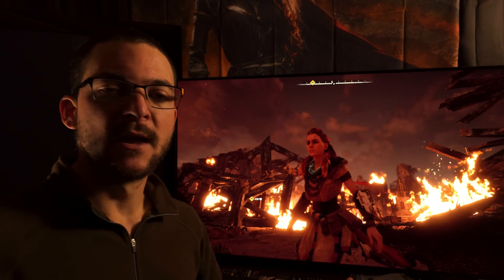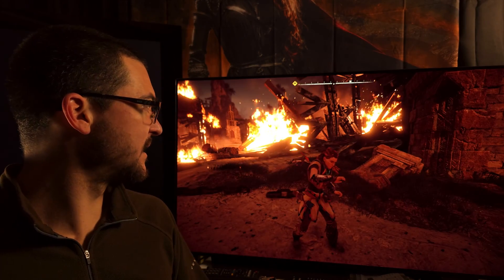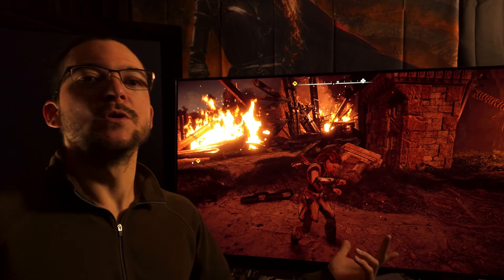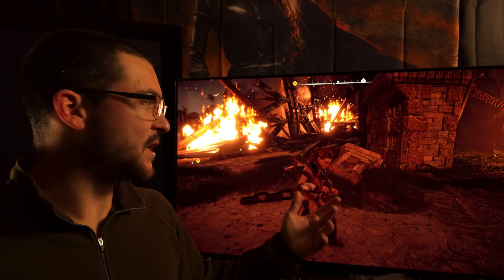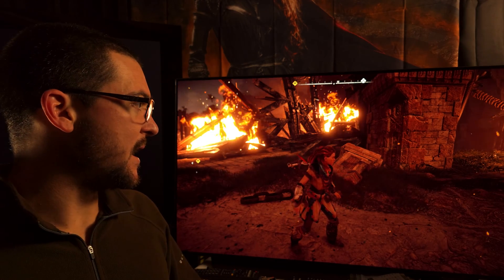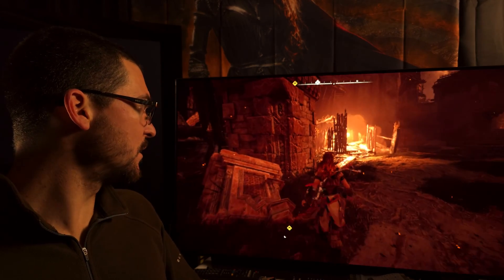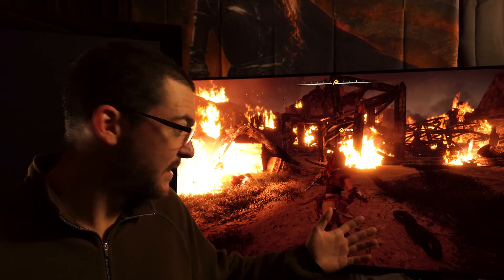For example, Horizon Zero Dawn is sRGB, and you can clearly see it. If you use that ICC profile I shared, it's going to look too dark — you'll be crushing details in the dark areas. So here you just use the HDR calibration app profile, and this works like a charm.